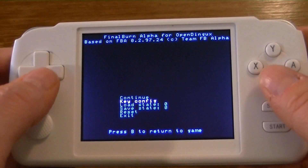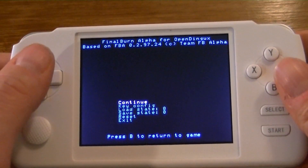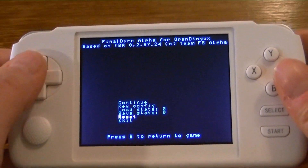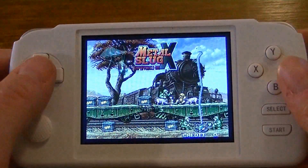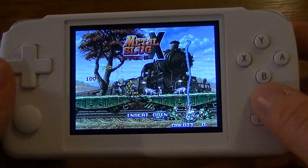When you're done, just press B to exit, and then press A on Continue if you want to continue the game, or you can exit. I'm going to go ahead and continue, and I'm going to enter recorder, which is now mapped to the select key.